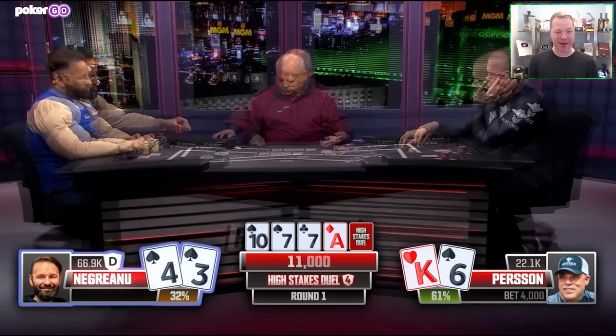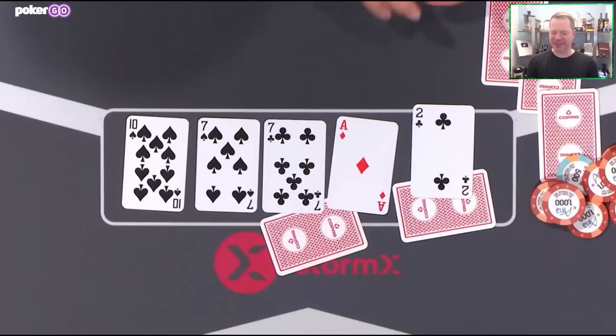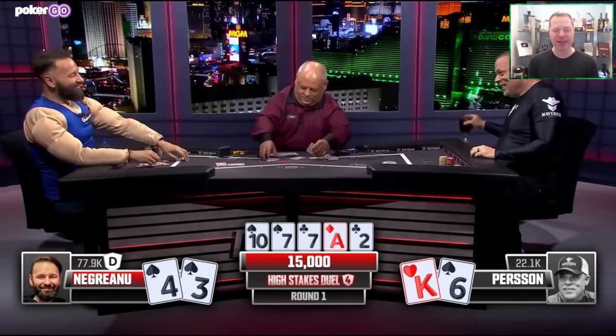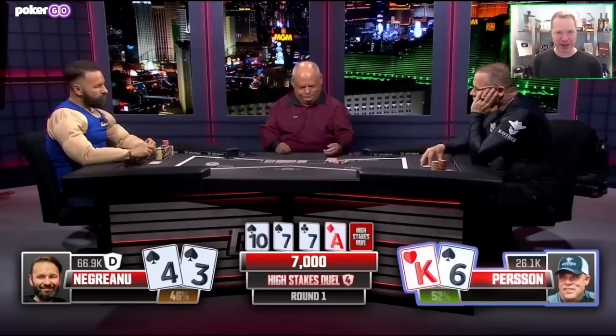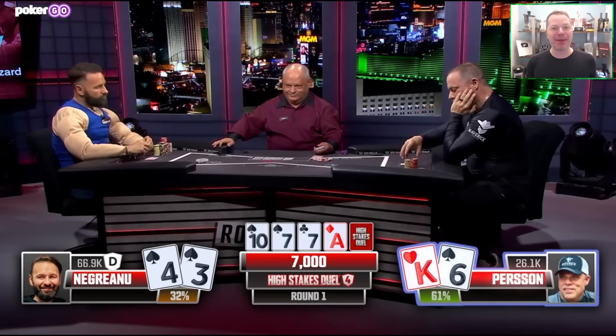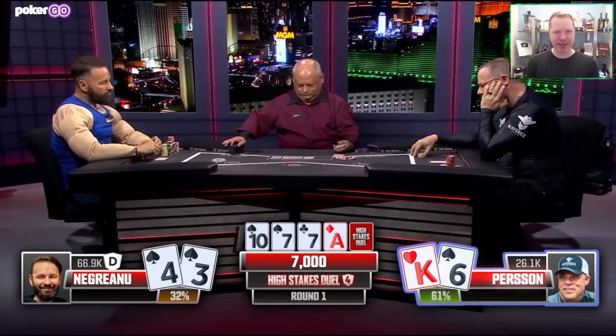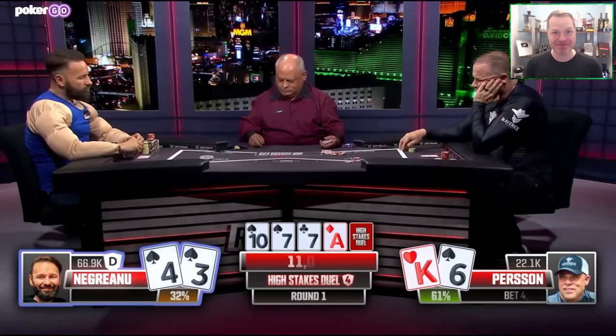Let me get this straight — Persson bet the turn with King-high, which can actually win at showdown some portion of the time, gets called, and then just folds. He mucks, doesn't want to bluff again on the river. This is not a good play. King-6 actually wins at showdown some portion of the time — imagine on the river he checks, and Negreanu checks back 4-3 of spades or Queen-Jack. Persson wins. You basically never want to muck before the river when you have equity. Don't muck your equity. Poker is all about realizing your equity at showdown, and when you fold voluntarily before showdown, it's usually not ideal.